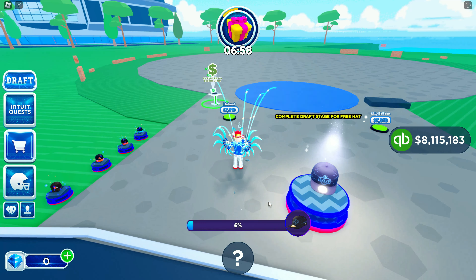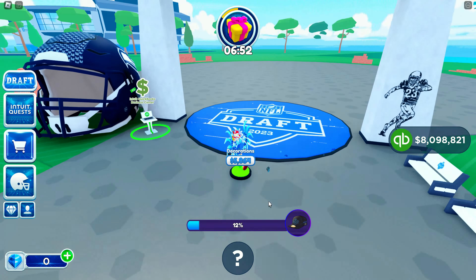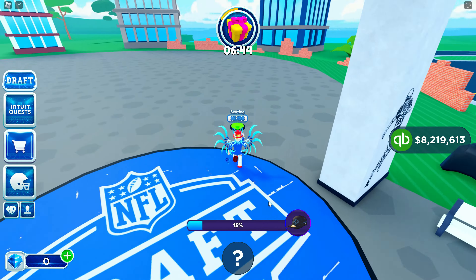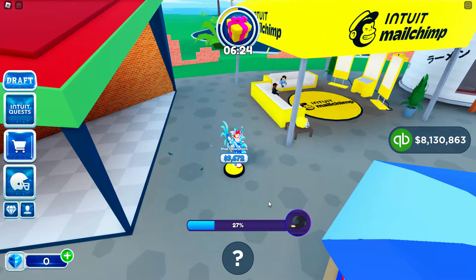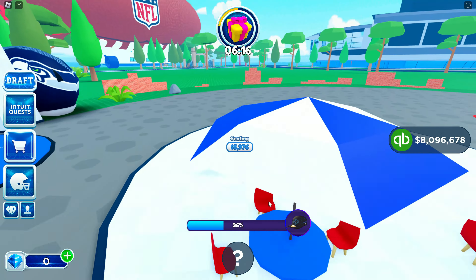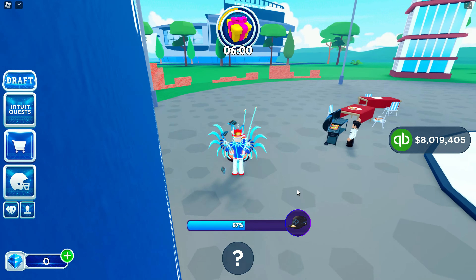I'm not sure if you'll have to finish any other parts of the tycoon, but basically it's just like any other tycoon. You pick up your money. After you wait a period of time, you step on the buttons. The buttons are going to make part of the tycoon basically start building. And then all we have to do for this part is go through the tycoon.